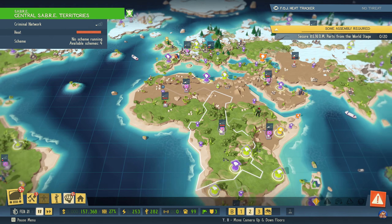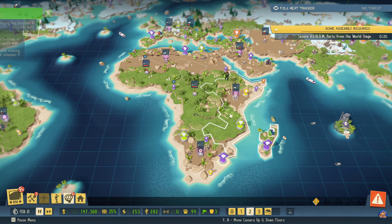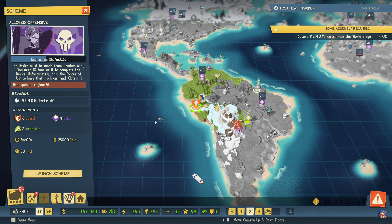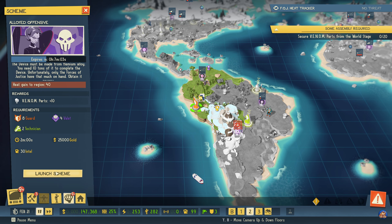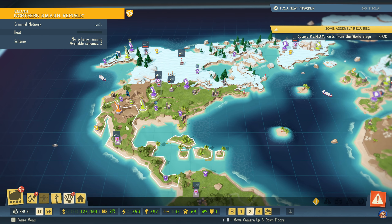We dramatically need to reduce heat. There are wrecking bollies there of course. This region has been shut down. 'Alloyed Offensive' — the device must be made from phlegmium alloy, we need 10 tons of it to complete the device. Unfortunately all the forces of justice are on hand — we'll obtain it anyways. I'm not sure it adds 40 heat to the level one region. 'The device needs 3 supercomputers to handle its power demands — liberate them from experimental power facilities across the world.' I think we'll do that one. We have the gold, we have the intel. This region is also without heat.